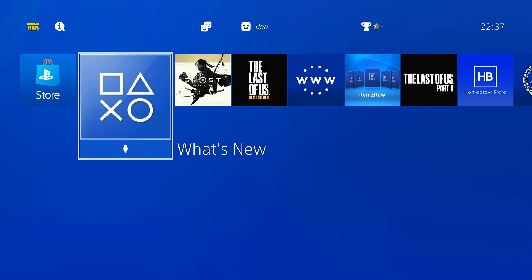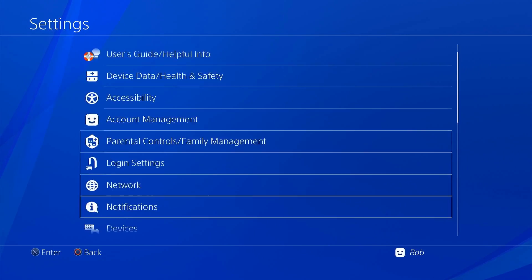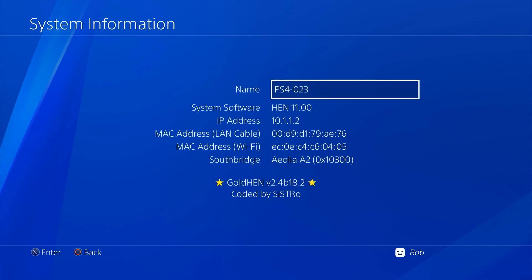If you've got a PlayStation 4, you first need to check what software version you're currently running. If your console offers to install any updates while you're doing this, say no. Go into the settings menu, select the system option near the bottom, then system information, and you'll see your current firmware version listed. The general advice is to keep this number as low as possible until you have a reliable exploit for a newer version.